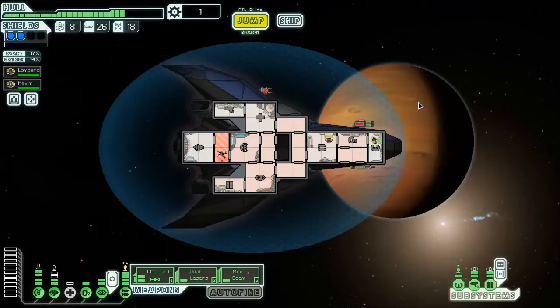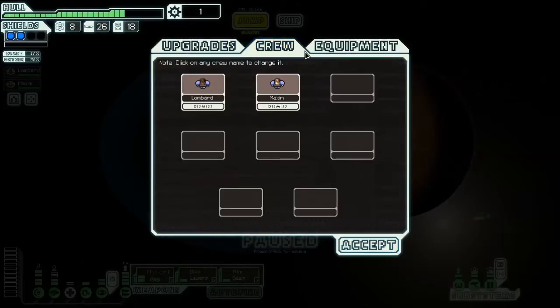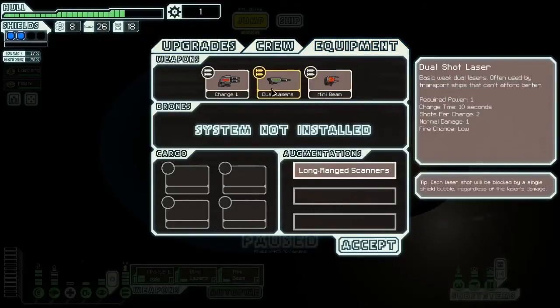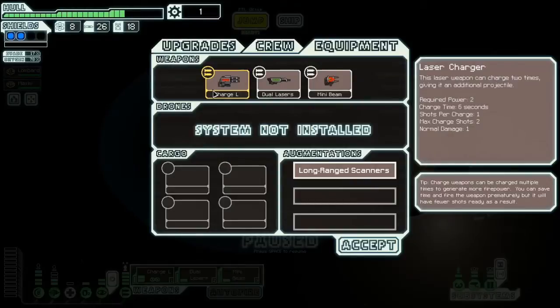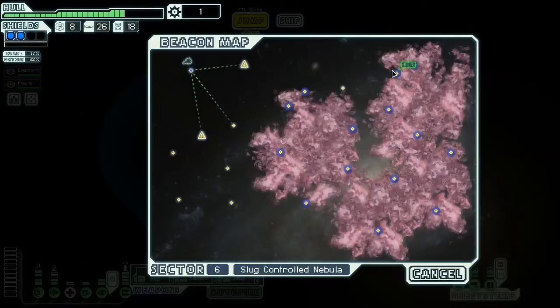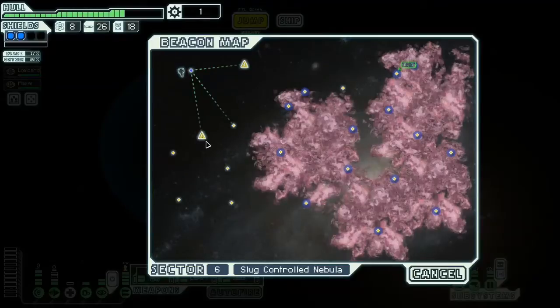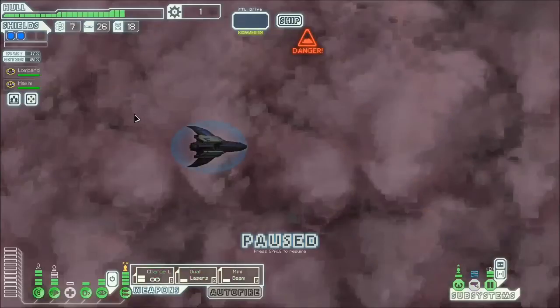Hey everybody, this is Way2Fail back with more FTL Advanced Edition Hard Mode with the Stealth A. Today we are continuing our flight in the Widow, which is appropriately named because I have lost two of my crew to giant alien spiders. Lombard and Maxim are flying what I have to say is not a very strong layout. The charge laser, dual lasers, and mini beam are adequate, but I'm only at two shields, few engines, cloak 2, and we're in sector 6 - a slug nebula. I'm really behind on getting my ship together because I've had to spend so much scrap repairing, and I did go for the slug nebula because I need scrap and more fights.